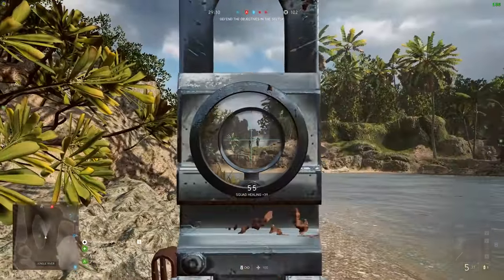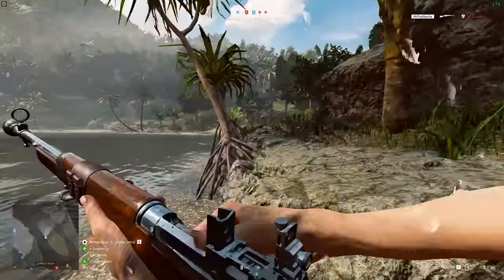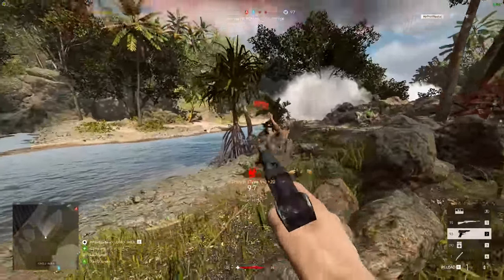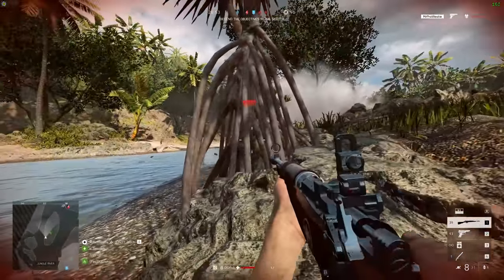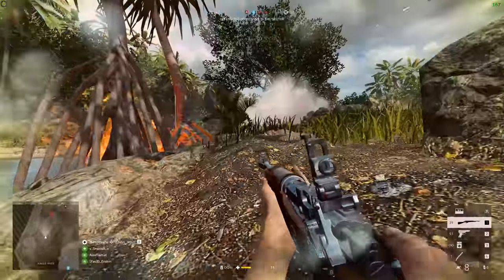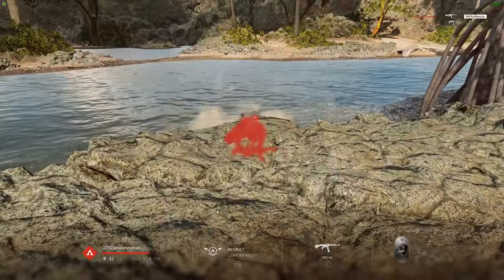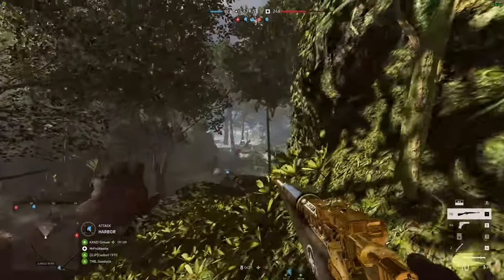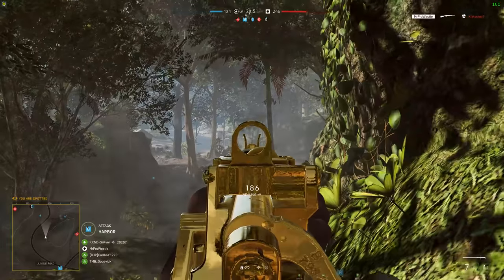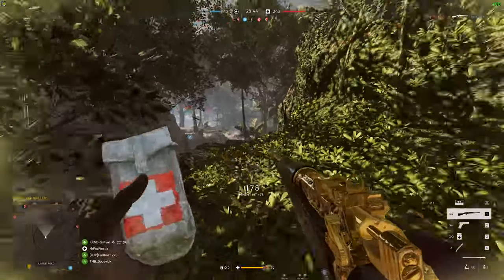The flow of the map is really nice on Conquest. The rivers with the dinghy boats make for some great fast flanking routes — you can get away from the action, go to the back of the map, cap a flag, and all the action starts to shift around, which is pretty nice. But the way the map flows on Breakthrough could do with a bit of improvement, because if the attacking team is strong and aggressive, they can push through areas really quickly, especially sectors where there's only one flag. Solomon Islands has fallen victim to the same problems as Wake Island, where attackers get so many tanks that defenders are completely overwhelmed in the first sector.